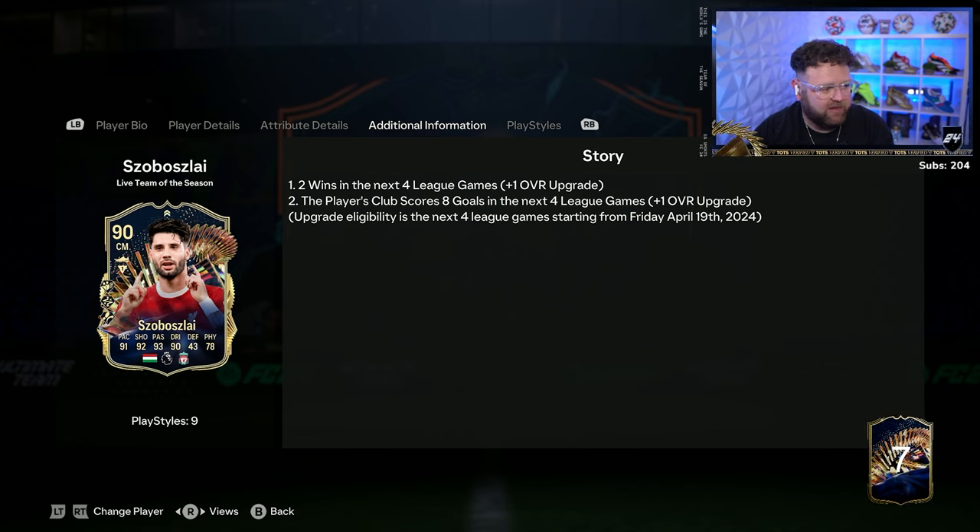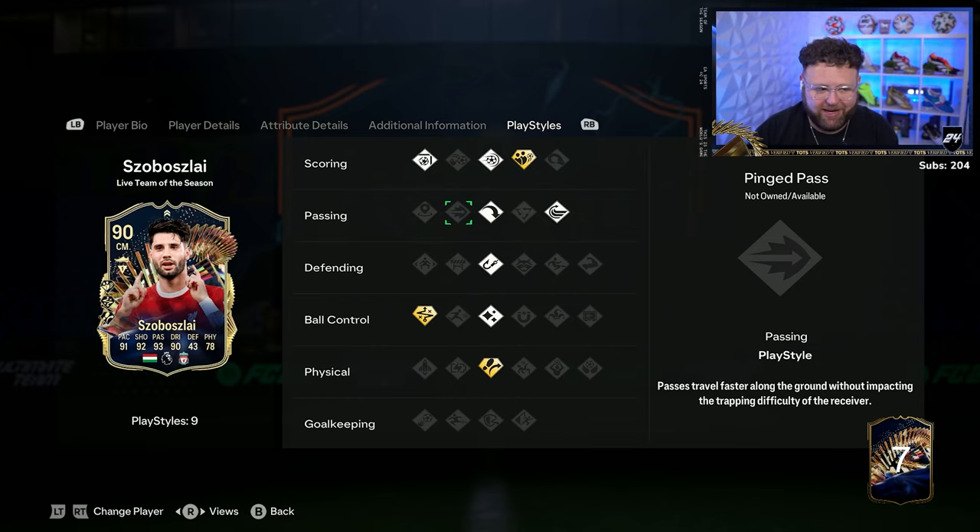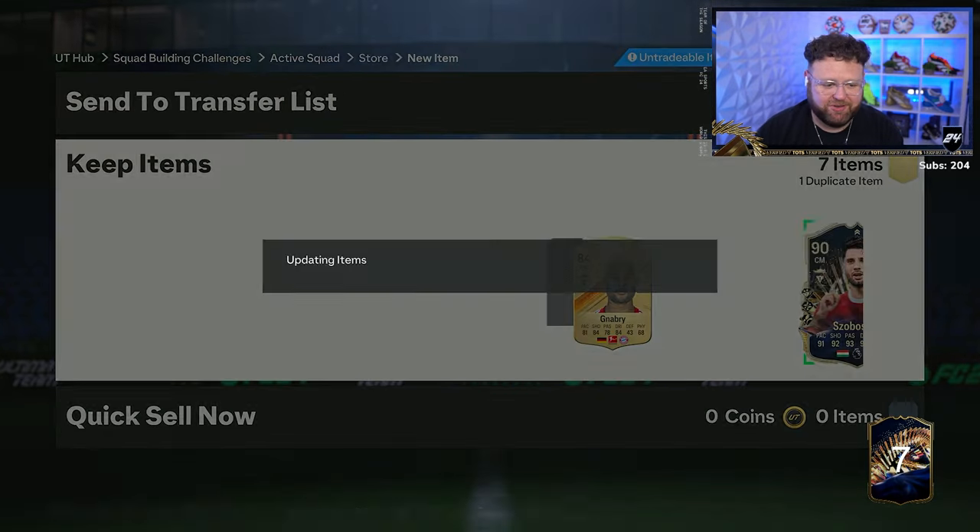Technical plus, dead ball plus, and Trivela plus - they're all pretty good. Four stats in the 90 pluses as well, I like it. Just no pinged pass, that's the one I would love. But yeah, welcome Sobbersly - that's sick.